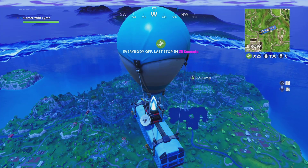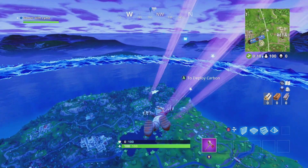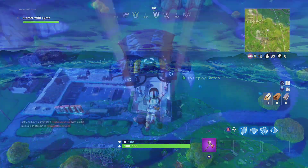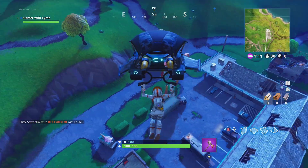The first thing I do is drop at the hotel or motel, because I know there are some chests there and I'm hoping to get a weapon in case I run into anybody, since Pleasant Park is probably not going to be the best place to land. So the first destination is the motel to try and grab a weapon.